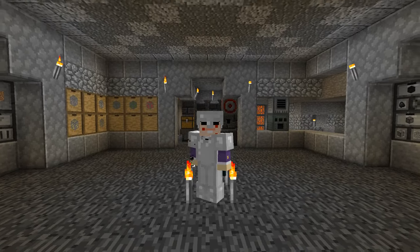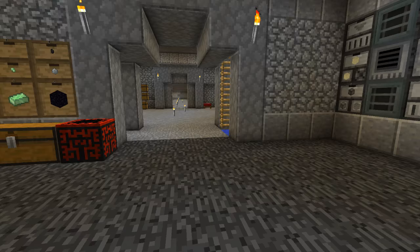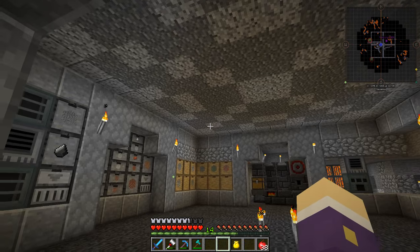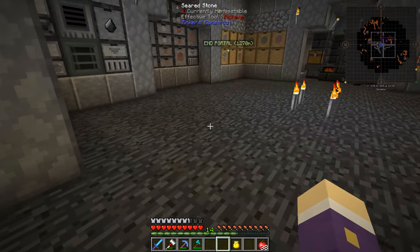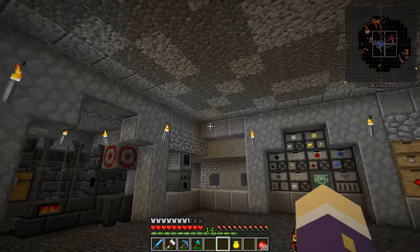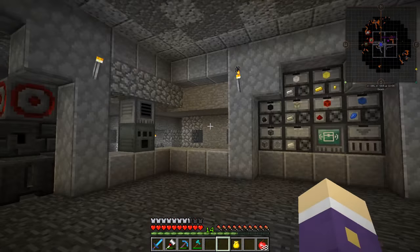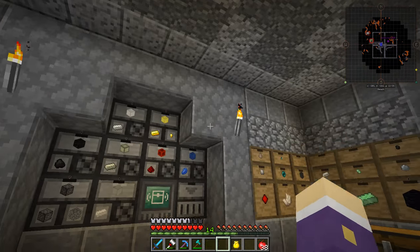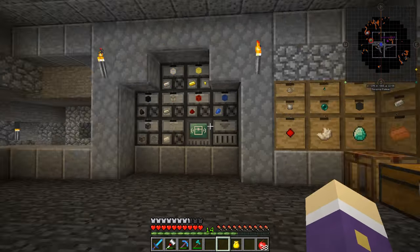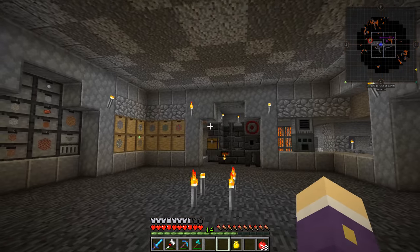Welcome back to another episode on the Hypermine Unstable server. I've done a little more work around here - I've put a ceiling in, it's not necessarily the final ceiling, and the floor isn't exactly designed either. I've tidied the place up a little bit just to keep my ease of working in the area. I don't need to work on the ceiling, floor, or arches until after I've got all the machines and storage in the right places.